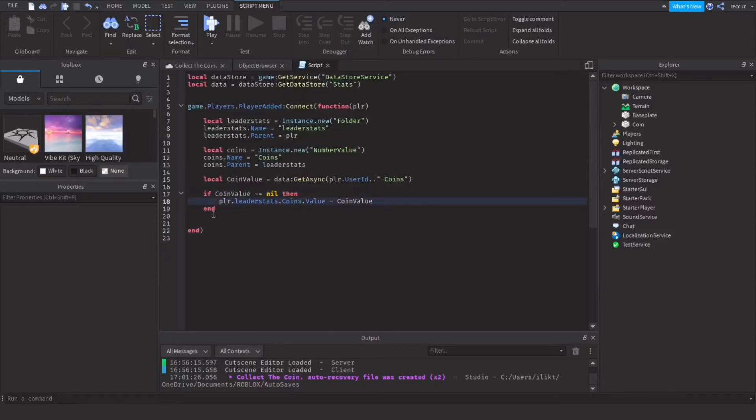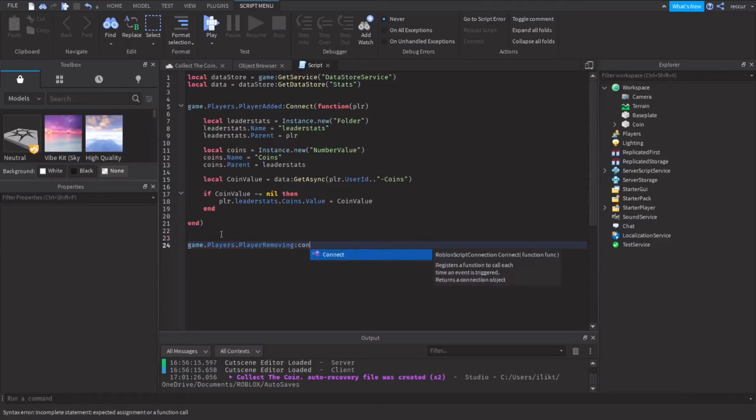I've put the assignment inside the if statement. Now once we've done that, we can start on the PlayerRemoving event — this is what happens when the player leaves. So we'll do: game.Players.PlayerRemoving:Connect(), and pass player as the parameter.